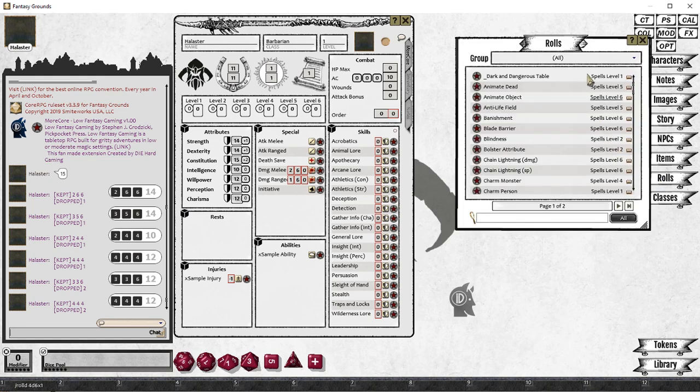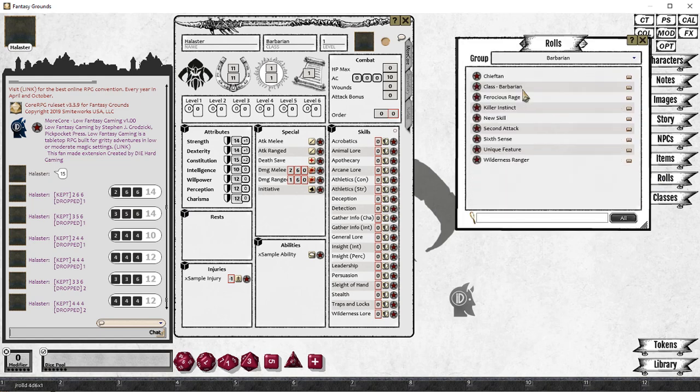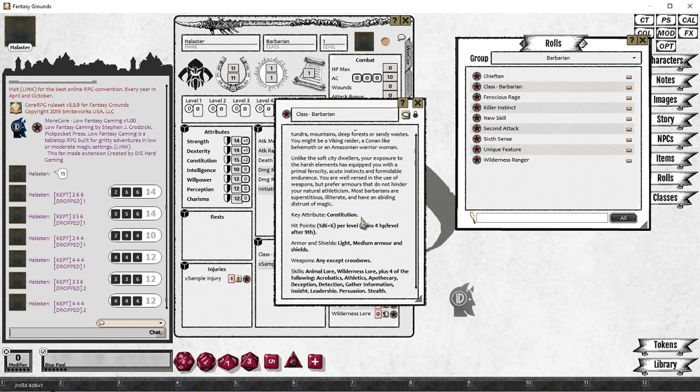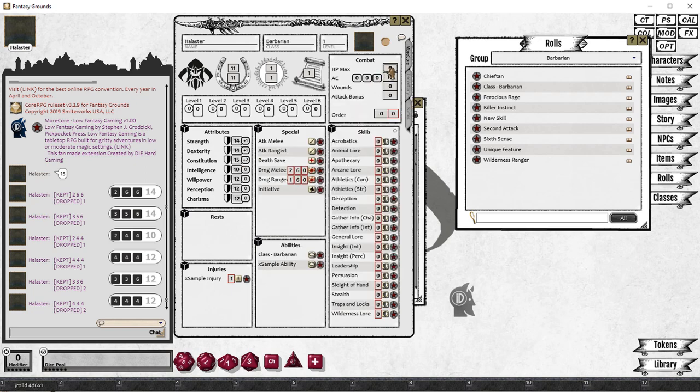What we're going to do now is open up Roles, and we're going to be building a Barbarian. Open up the Barbarian tab. The first thing you'll do is copy in the class Barbarian onto the character sheet, and this will give us a whole bunch of information on what other things this Barbarian gets. We're going to start with our hit points — the Barbarian gets 1d6 plus 6, plus the Constitution bonus.